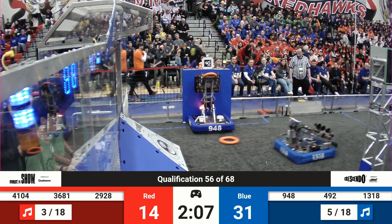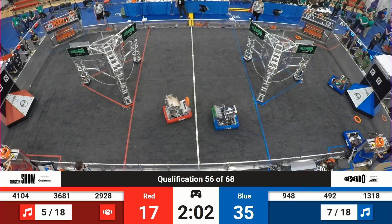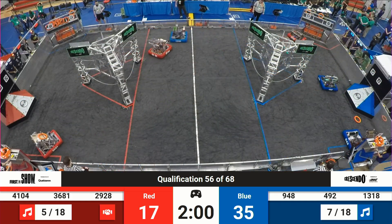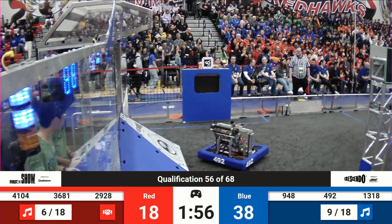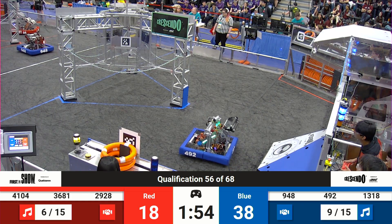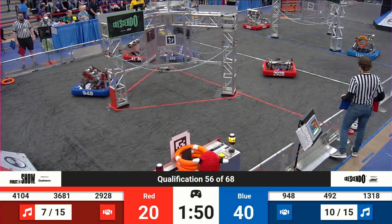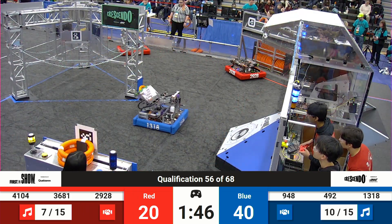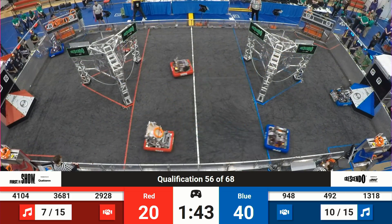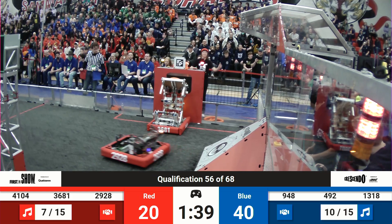Over at the bottom right corner of your field, 948 — that's NRG — lining up with the blue alliance amp. They're trying to get that note in there to score an additional note. You see those yellow lights flashing on the blue amp indicating the potential for cooperation. They do hit that button and the red alliance has done so as well. That reduces the requirement for the Melody bonus ranking point down from 18 notes to only 15. Blue alliance is two-thirds of the way there with 10 out of 15 notes needed scored in their speaker and amp.